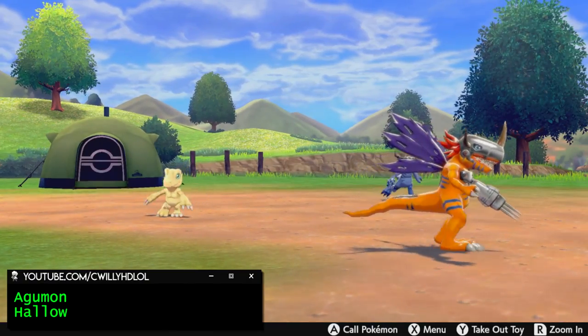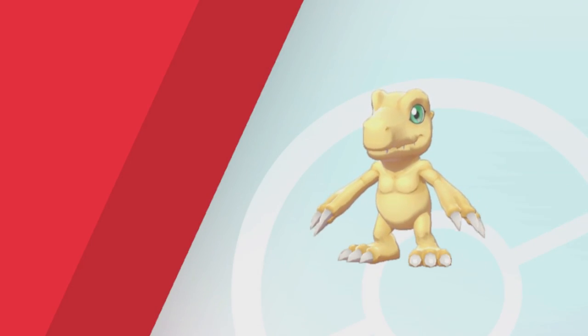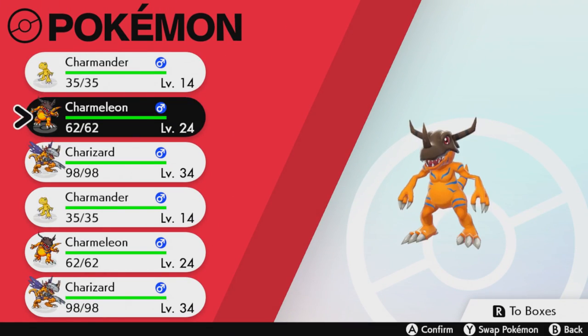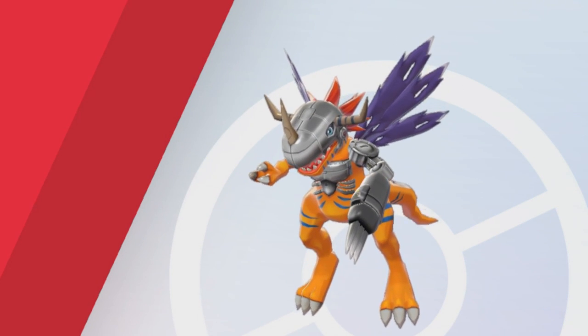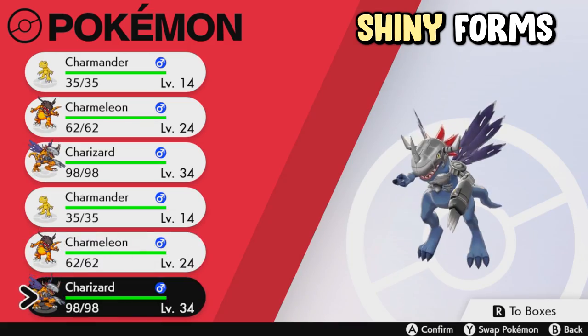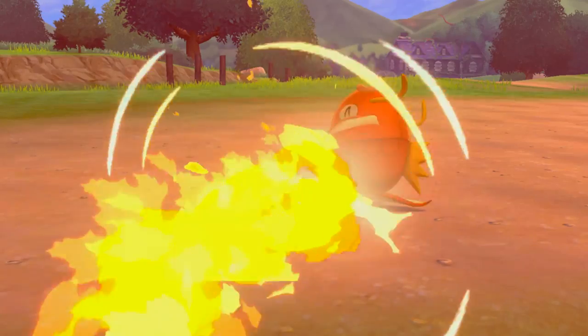We got Digimon. Instead of the regular Charmander line, we now get Agumon. The classic Digimon gets his chance at Sword and Shield, and I'm all about it. The evolutions get changed as well, so Charmeleon becomes Greymon and Charizard becomes MetalGreymon. They looked really cool and even included a custom PC icon. I loved the way MetalGreymon looks, pretty much fitting right in with the other Pokemon.